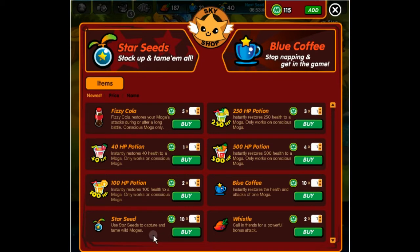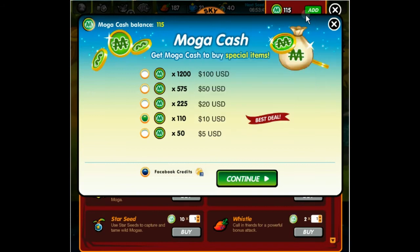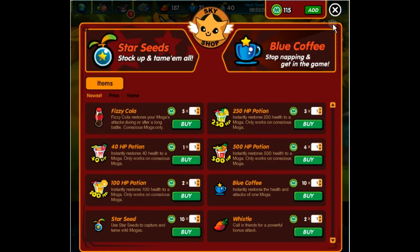You can check your MOGA cash balance at the top of the screen, and if needed, you can also purchase more MOGA cash while there. MOGA cash lets you get the goods you need, or maybe just want, to keep battling on. The more you buy, the better your value. So now that you know what the Sky Shop is, why don't you head into Monster Galaxy and check it out for yourself.